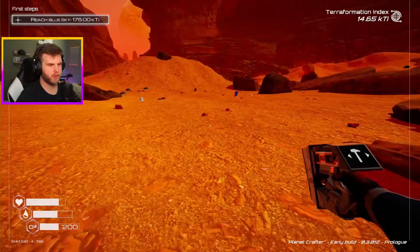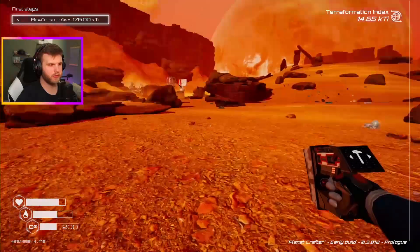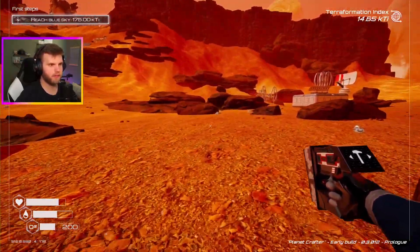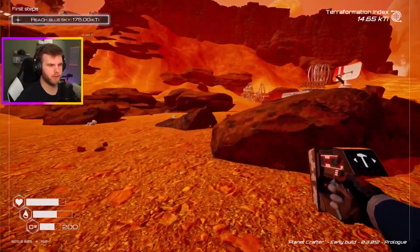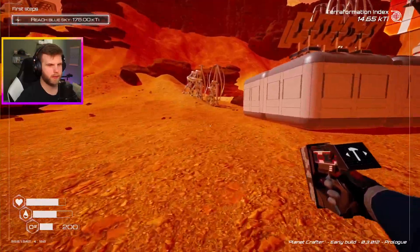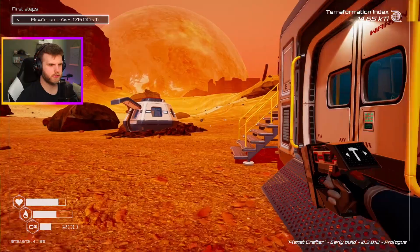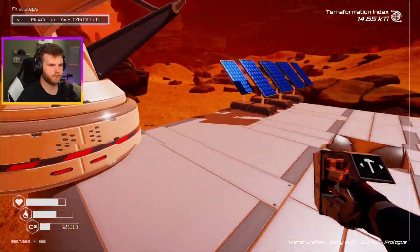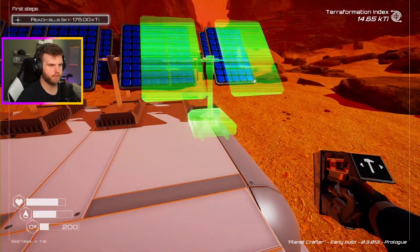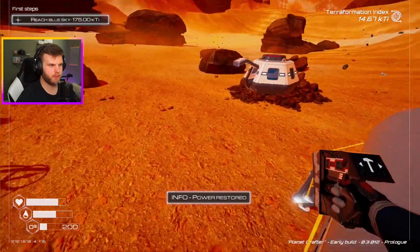I need one more thing of cobalt. Hopefully one more solar panel is going to be enough. If I can get the second version of the solar panels — tier two stuff kind of makes a huge difference when it comes to survival. We're gonna have to add a whole other section to this thing. Let's go up here. Another thing. Power has been restored. Perfect.